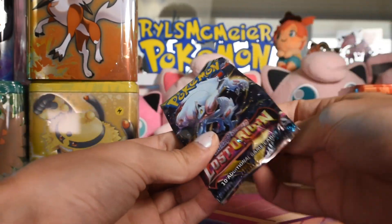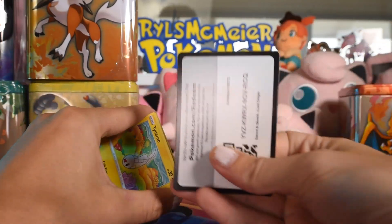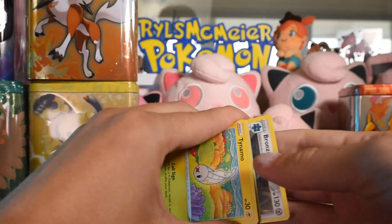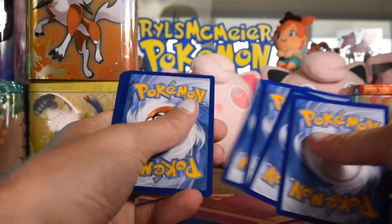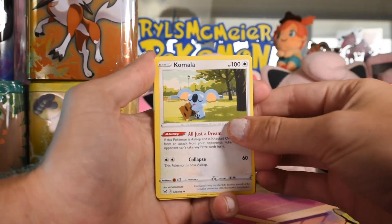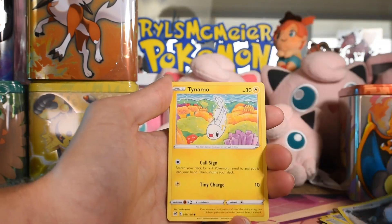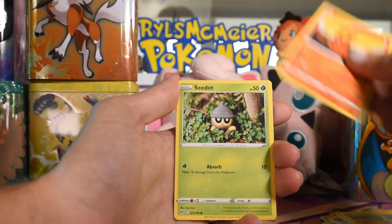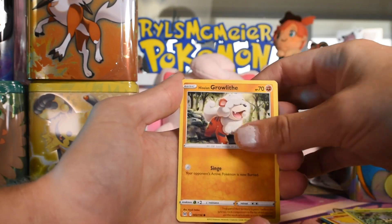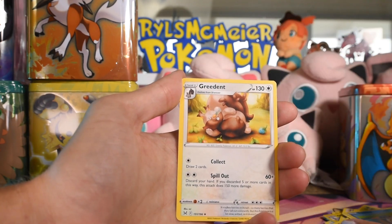Lost Origin next. Good cards in Lost Origin — I think I have a lot of the alt arts, but not the super crazy ones. Bronzong, Tynamo, Slugma, Seedot, little Yukimori, Hisuian Growlithe, Oddish, Palawan, reverse, and on the end a Greedent.